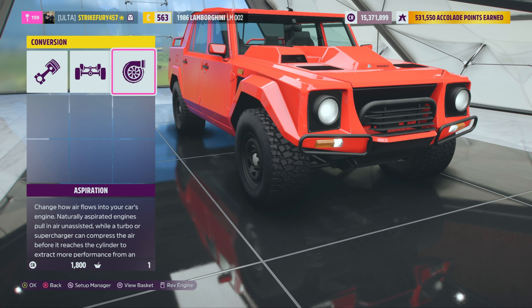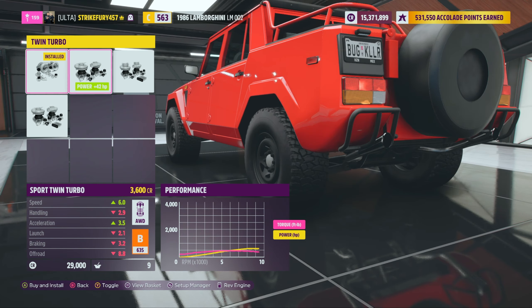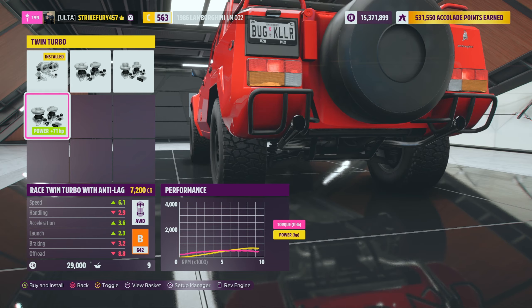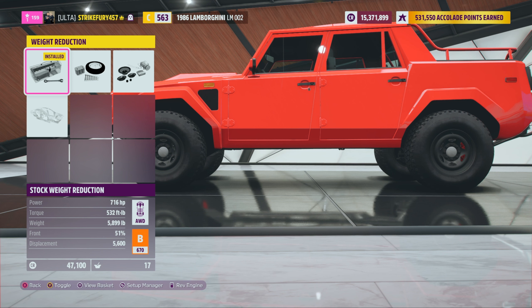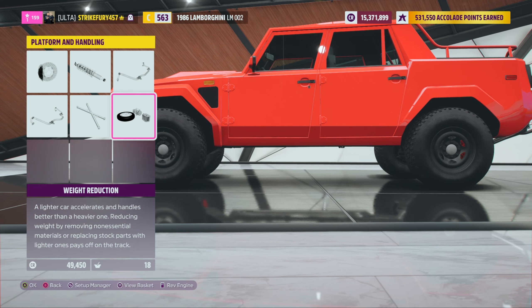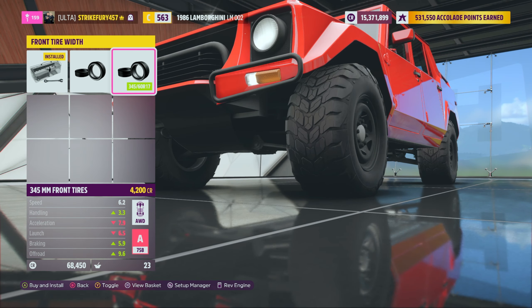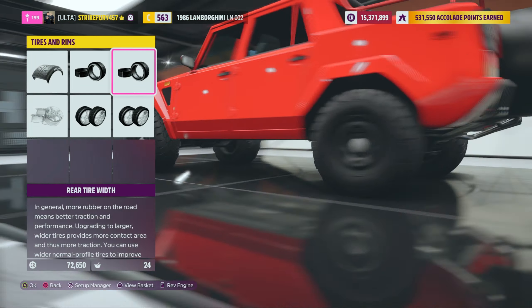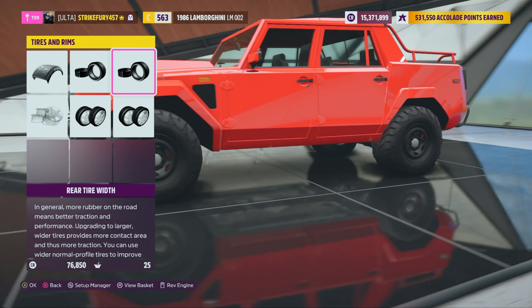I don't think he swapped the engine. We'll put in twin turbos, though. This thing sounded insane. We're not doing anti-turbo lag. I know this thing weighs a ton — we're at 5,800, almost 6,000 pounds. We're dropping a lot of that, which we love. Slap it on the off-road tires, because duh. How fat can we get these? 345s in the front, 345s in the back as well. Those are some thick boy tires.